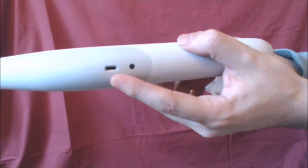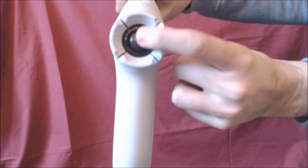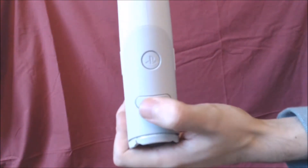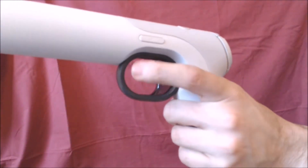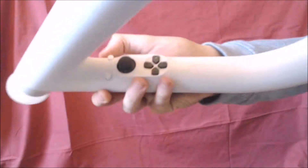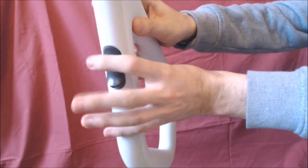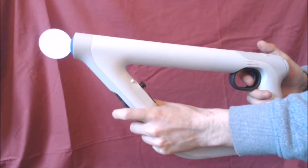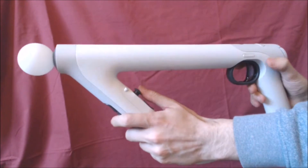The controller features a USB charging socket, vibration, a side pocket, an analog stick on the back with buttons, an on/off button and connections, the R1 button and trigger, another analog stick, a directional D-pad, and L1 and R2 buttons. And that's the PlayStation VR Aim Controller itself.